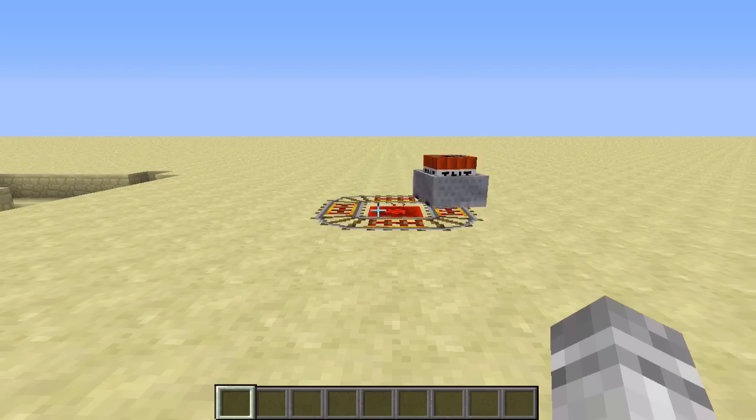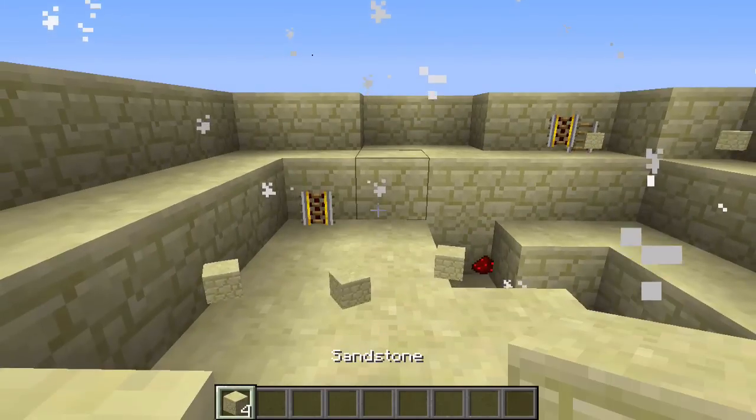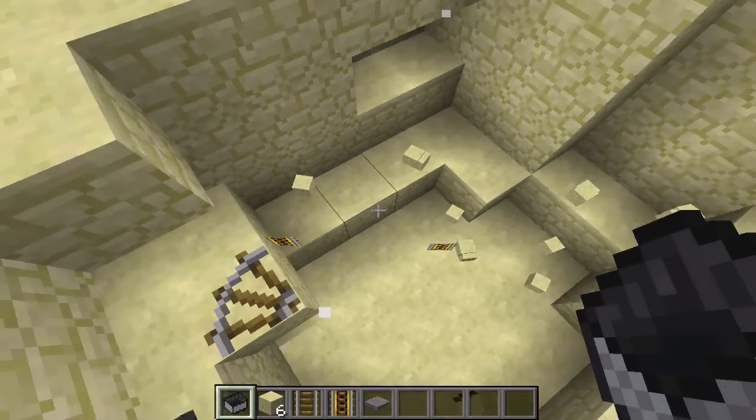However, when a mine cart with TNT collides with certain entities at high speeds, it explodes instantly. So I've come up with this design. It explodes nearly instantly and is really easy to make.